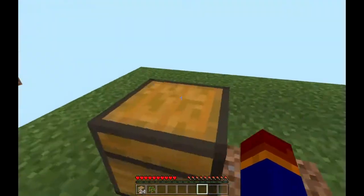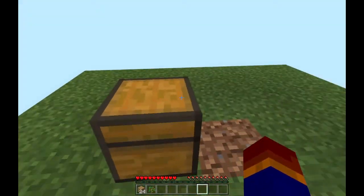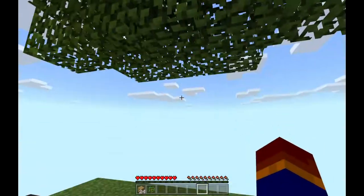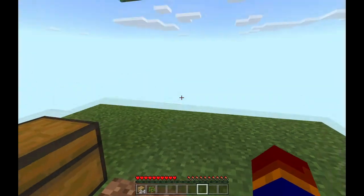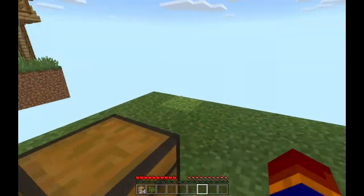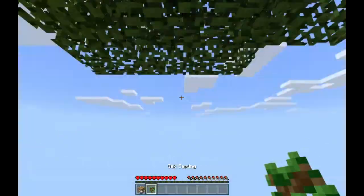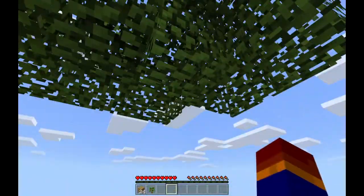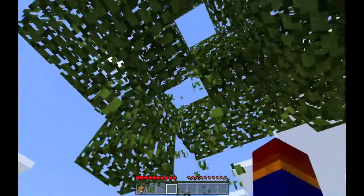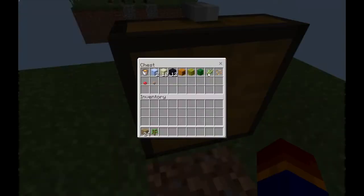On a Skyblock survival world, trees are very very crucial. Saving up your saplings is something you want to do — mine the leaves and get as many saplings as you can. Saplings are very crucial so I'll keep them, but I have to move things around because I need to make a cobblestone generator.